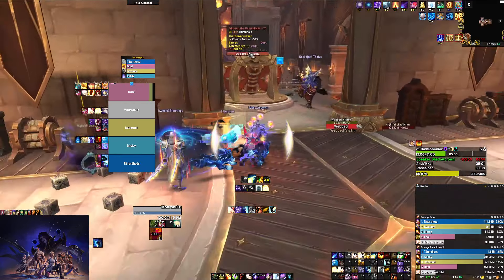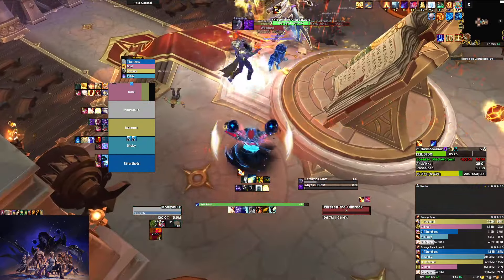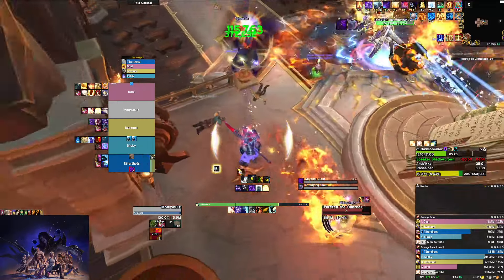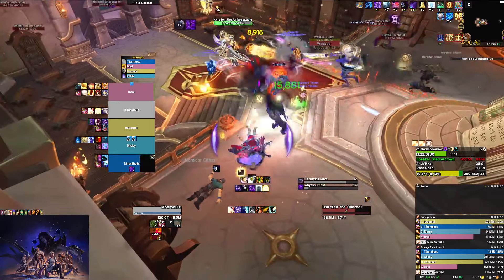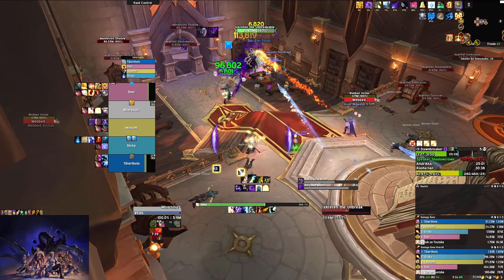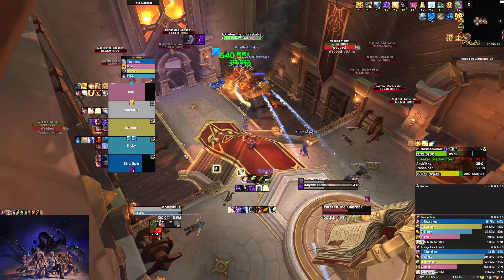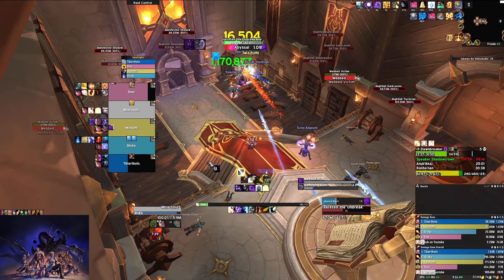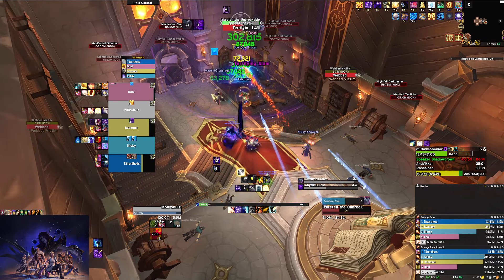In each section we'll have a mini boss. This first one does Abyssal Blast, which puts a DoT on a random player — here it's going on the shaman. It's basically the same dot the Shadows do but it hits quite a bit harder, though it's only on one player. The only other thing she does is a tank buster — a big circle around the tank — and if you're in it you take damage and get feared.